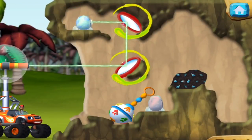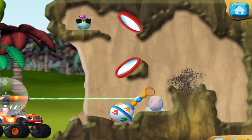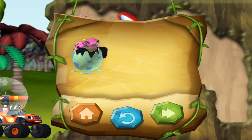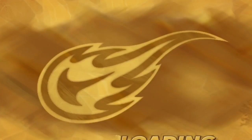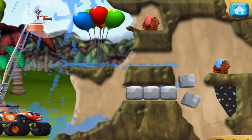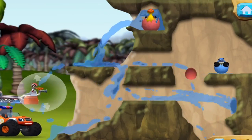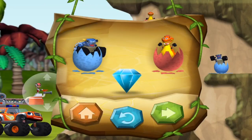Try aiming the laser beam at mirrors. You found the prehistoric gem! Come on, baby dino — we're heading home! You rescued two baby dinos and you found the hidden prehistoric gem. Tire-rific! You found the prehistoric gem!